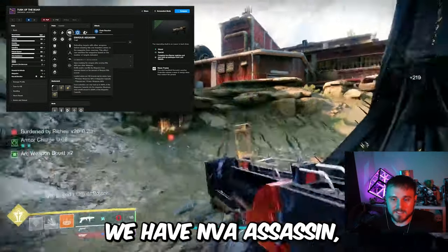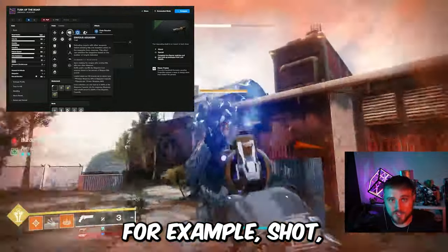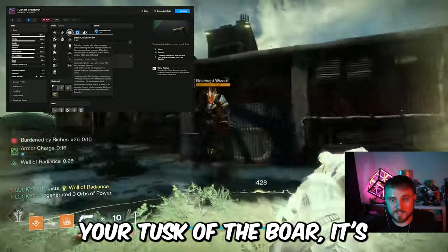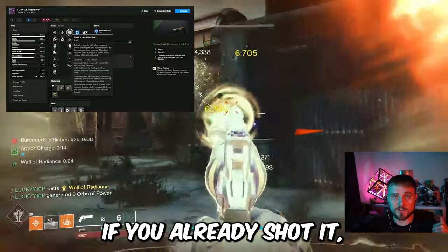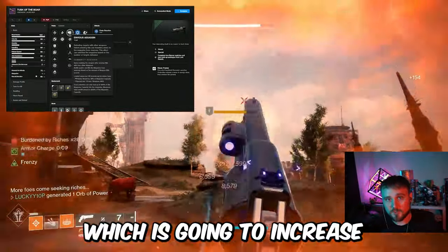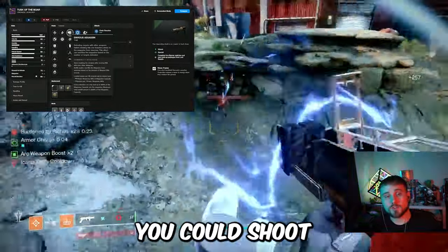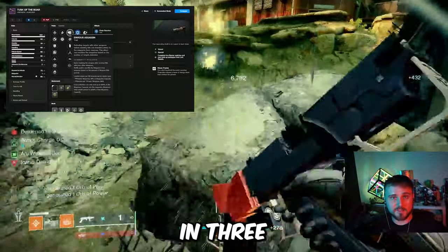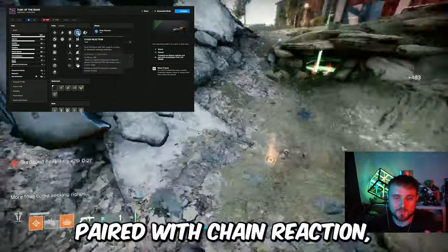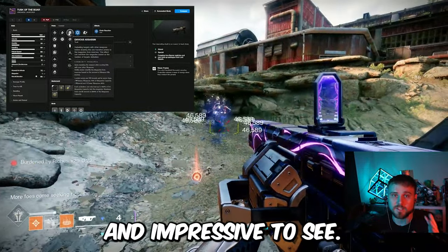In the left-hand column, we have Envious Assassin, which pairs perfectly with this weapon when you use your primary ammo weapon. For example, if you get a bunch of kills with your Sunshot and those explosions get more kills, when you swap to your Tusk of the Boar, it's not only going to be reloaded — it's going to be overflowed, meaning there could be up to three shots in the magazine. That massively increases the add-clear potential because you could shoot three different Waveframe shots in three different directions. Envious Assassin paired with Chain Reaction is more than likely the God Roll — it's going to clear a room of adds in no time.